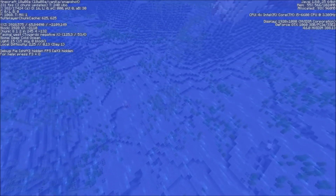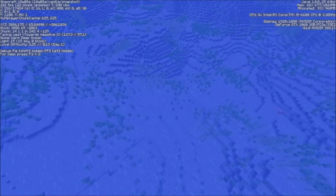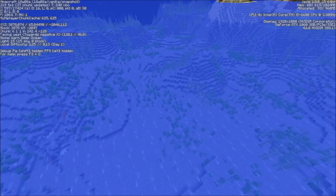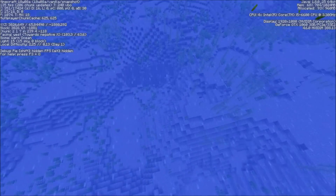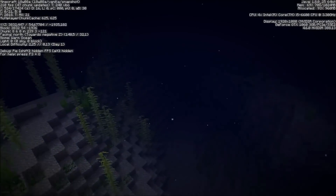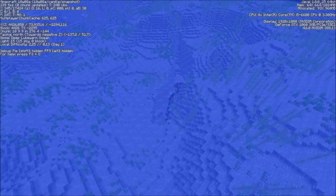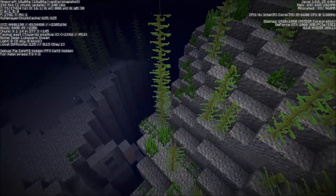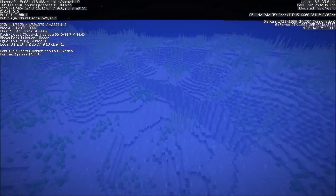Here you can see a normal ocean biome and a deep ocean biome — it also doesn't have any kelp. There's a deep cold ocean but I don't see anything special about it. Right next to it there's a warm deep ocean, and I really can't see any difference between a deep cold ocean and a warm deep ocean except that the naming isn't standardized. There's also a warm ocean nearby but it doesn't seem quite different. I've seen kelp in both warm ocean and warm deep ocean, and also in cold and deep cold ocean.